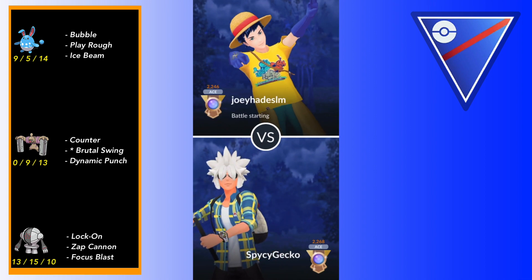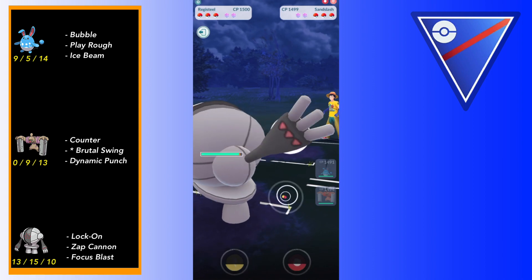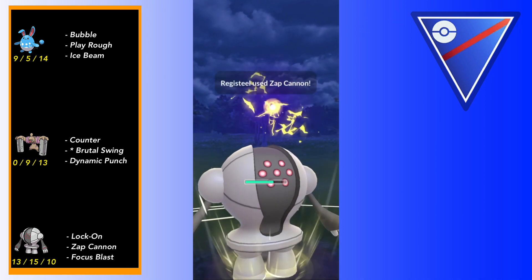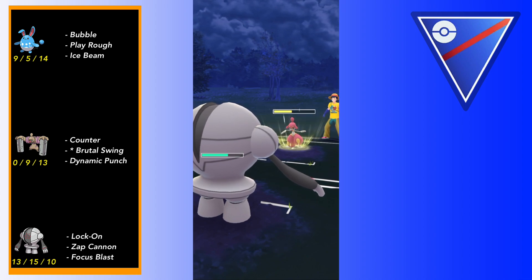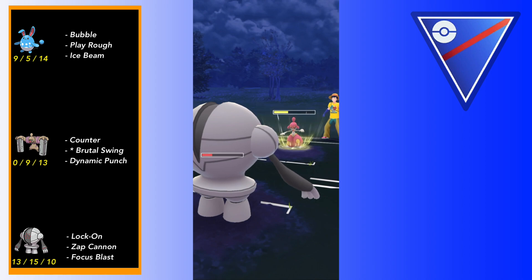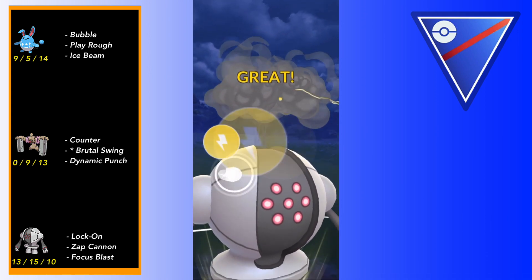This is the last match of my set - a pretty intense ending. We lead Azumarill into Alolan Sandslash with two counters for it in the back, so I bring out Registeel to see their plan. They bring in Metacham - this is actually alright. I think Registeel despite being weak is probably better against Metacham than Conkeldur is, because Conkeldur's Counters do nothing to Metacham and Conkeldur is just so much frailer with a lower stat product in Great League. Luckily my opponent doesn't seem interested in throwing Psychics against Registeel.